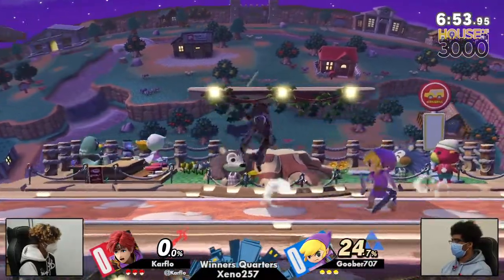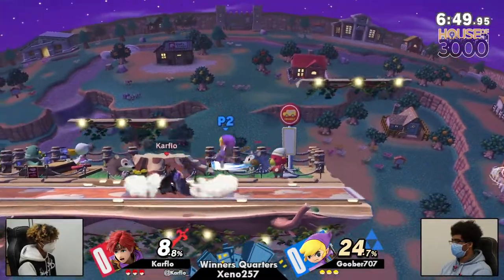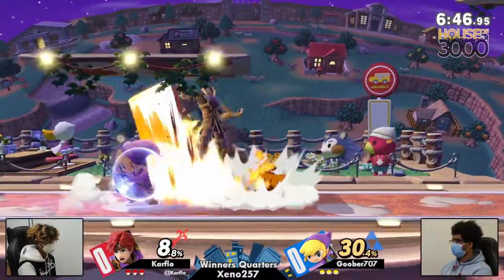Quick little up air, up air, triple up air. He's not letting Boomer breathe. Immediately calling him out with the forward smash — that's what you have to do with this character.